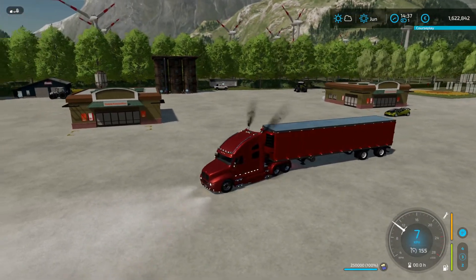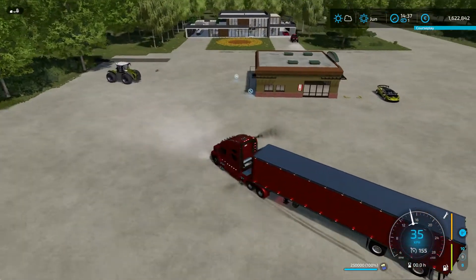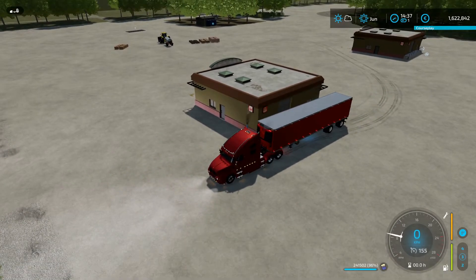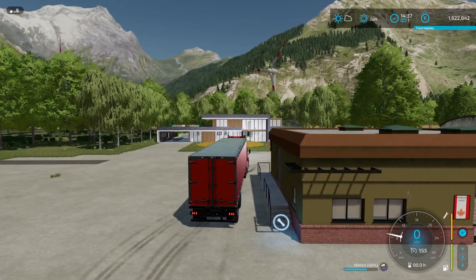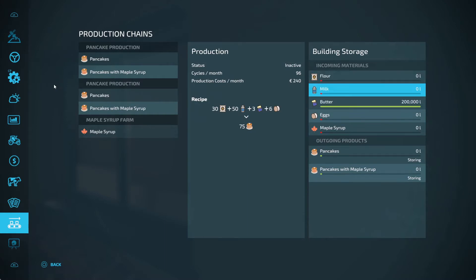In this one I have 250,000 liter with butter. Let's see if we can unload from this one directly into here. I'm on the trailer — there we go, start unloading. It says it takes 200,000 liter. The flour will hold 200,000 liter, milk 200,000 liter, eggs 200,000 liter, and maple syrup — so all is 200,000 liter.